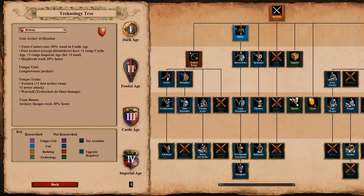Hey guys and welcome to another arena tutorial. Today we're going to talk about the Britons. It's a foot archer civilization. Town centers cost 50% less wood in Castle Age, and archers except cavalry archers have plus 1 range in Castle Age and plus 1 range in Imperial Age. Shepherds work 25% faster.